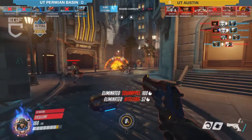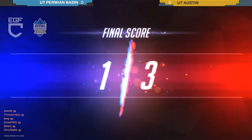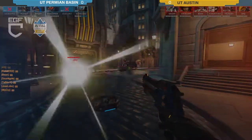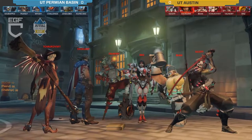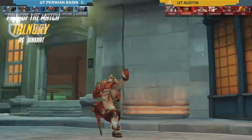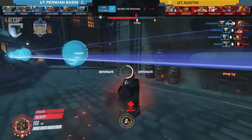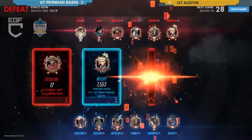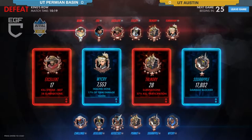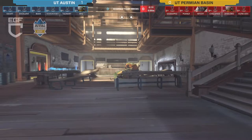What do you think about the first round and how that'll lead into the following matches on Eichenwalde? I think UT Austin is most likely just going to go with the same attack-heavy composition, because it obviously worked. Especially on Eichenwalde where the choke is probably one of the hardest to get through since there's really only one entrance. In terms of mechanics, Austin just looked so much better in terms of overall aim and positioning than Permian Basin.